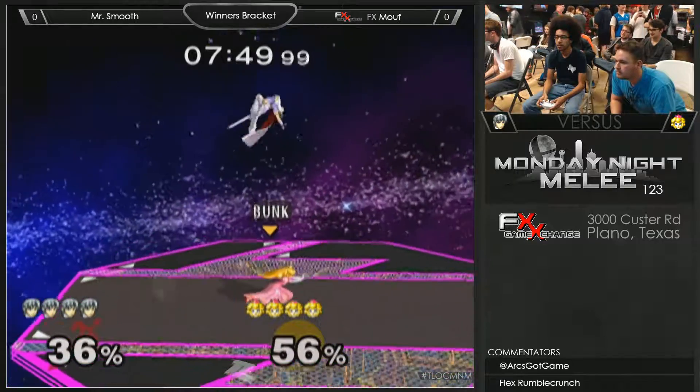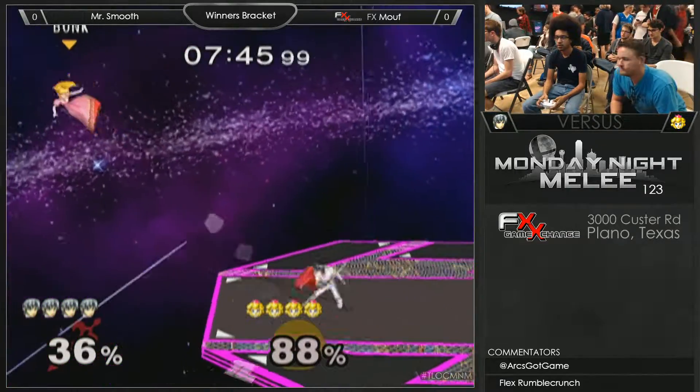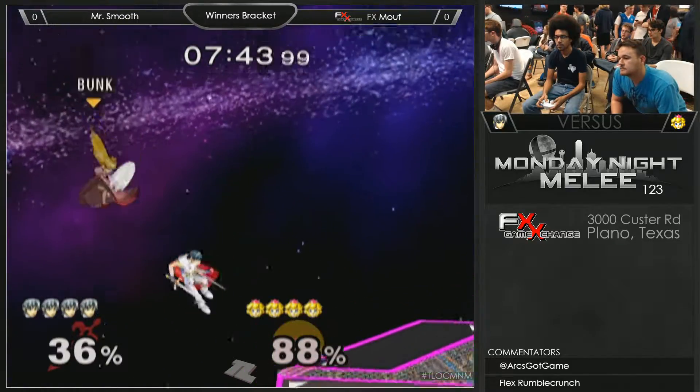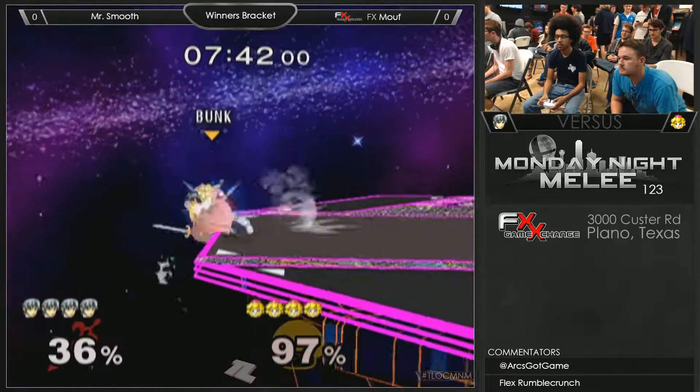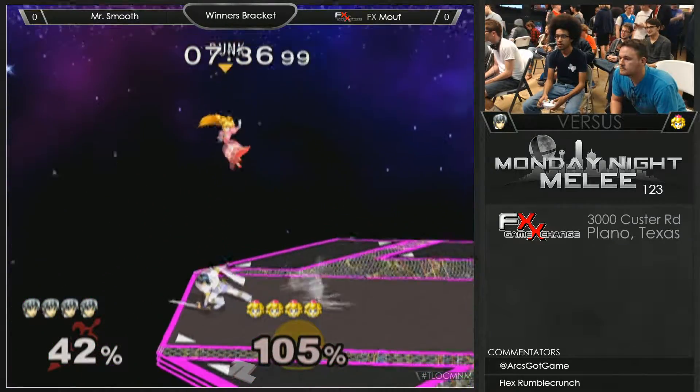Basically what Marth wants in this matchup is to stay just outside of Peach's dash attack range. If she moves away to start pulling a turnip, chase her and get either a grab or a down tilt — down tilt if she's super far away, grab if she's a little bit closer.